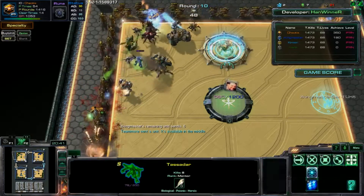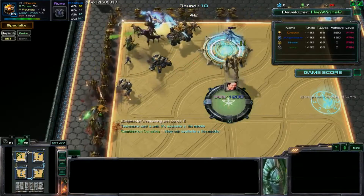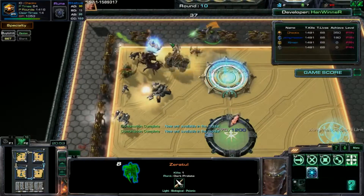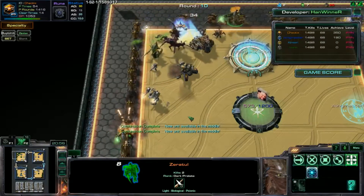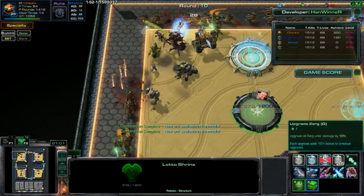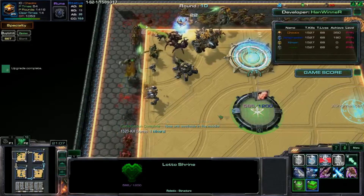There is a limit to what the low-end will get you. If you're looking for a specific high-level unit, you can either continue to spam low-level stuff to get its component parts - and that's what I'm thinking of doing. It's a valid strategy.